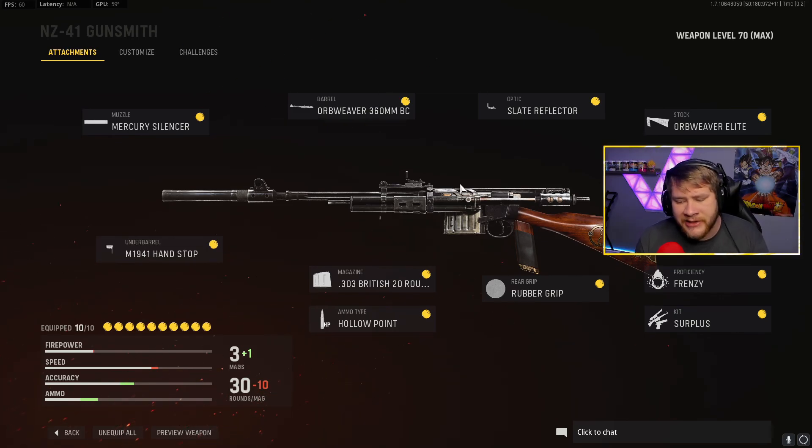So the fire rate is also a factor. Great class setup — I definitely suggest this if you want to run it. If you want a different magazine, go for the 45-round mag, but the downside is it takes away quite a bit of damage, like negative three damage or something. This class setup has the potential of a two-shot kill. That's all I really have to say — hope you guys enjoy it. I'm out, deuces.